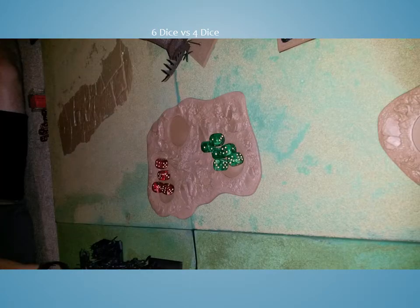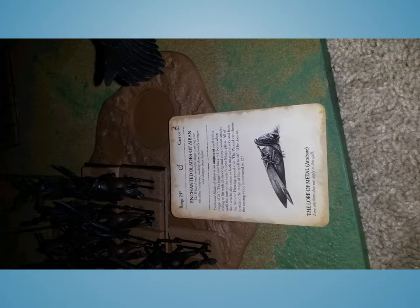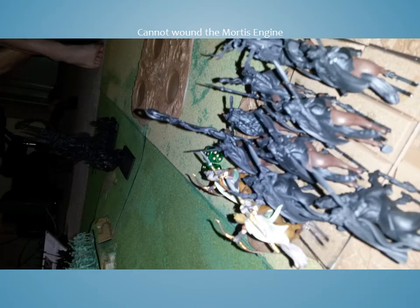On the left flank I moved the Wild Riders and my BSB to the left after passing my frenzy test, and moved the Great Eagle up to try to bait him into charging so I could get the Wild Riders around safely. In the Wood Elves magic phase it was 6 to 4 dice. I ended up getting Enchanted Blades of Albion, giving me +1 to hit. Not having True Flight Arrows I wanted to guarantee hitting on at least 3s. I go ahead and shoot at the Mortis Engine and don't do anything. My Waywatchers open up on the Graveguard, killing off only 1.